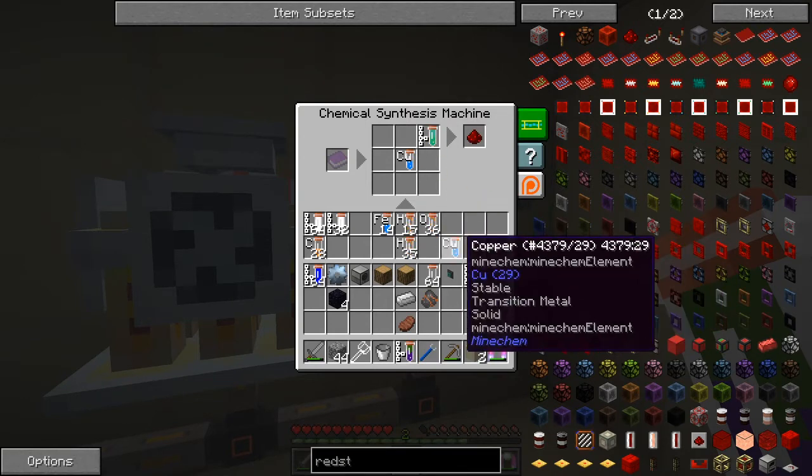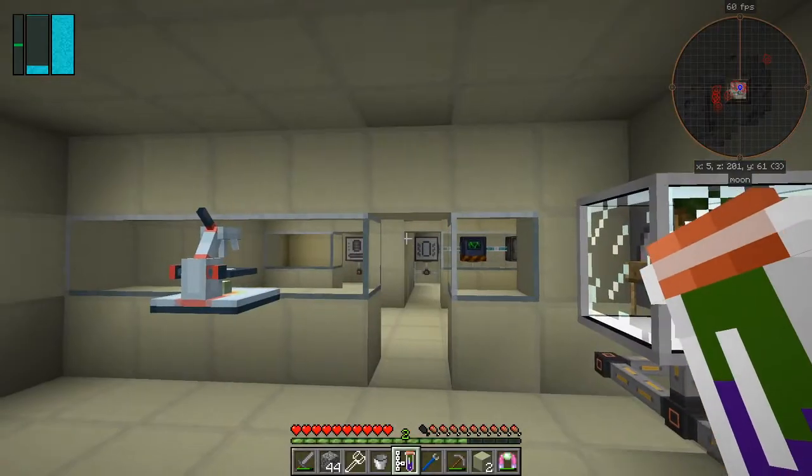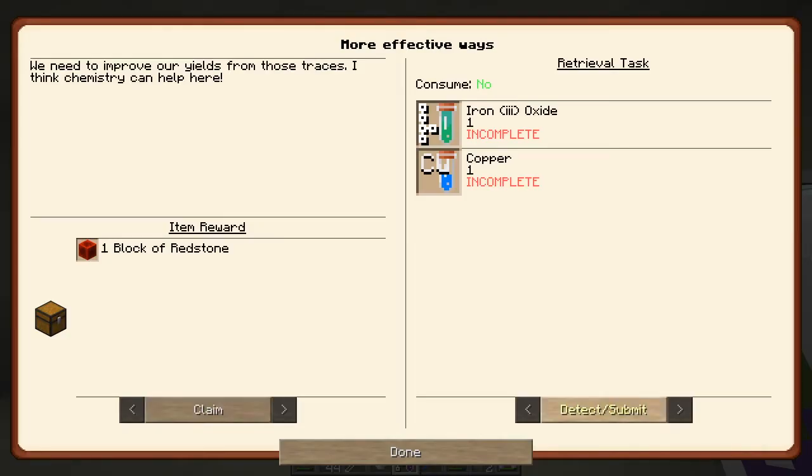Copper in the middle and iron oxide — as you can see it's two iron and three oxygen in the top right-hand corner. Copper in the middle. That will give us a redstone. Let's fix the quest now — detect. We now get our block of redstone — done!